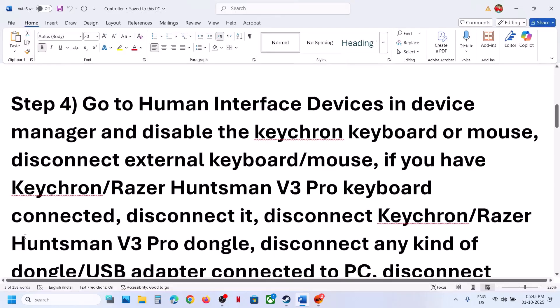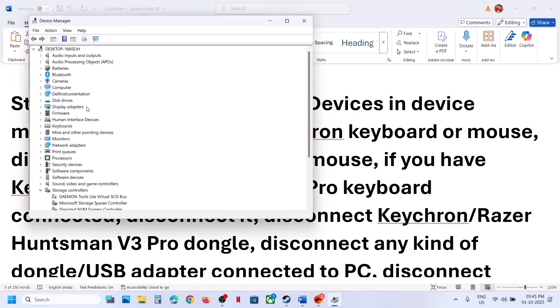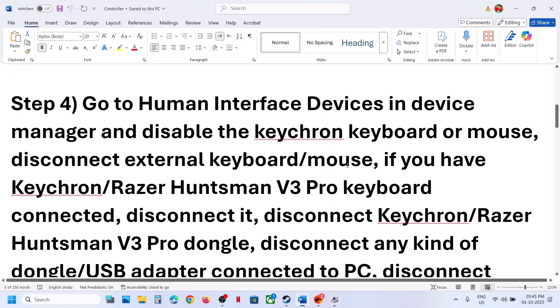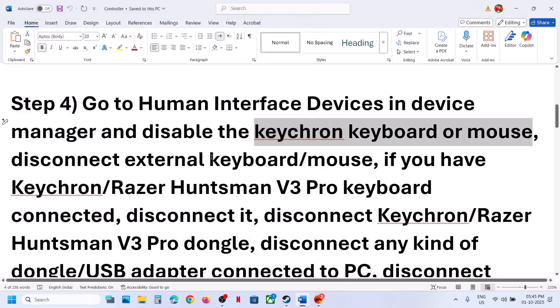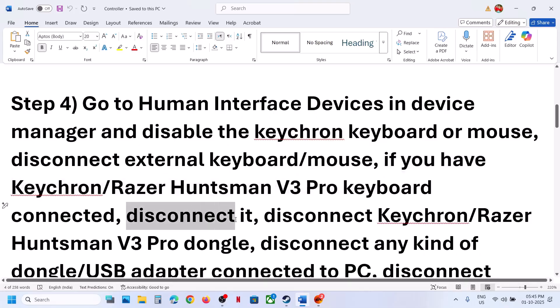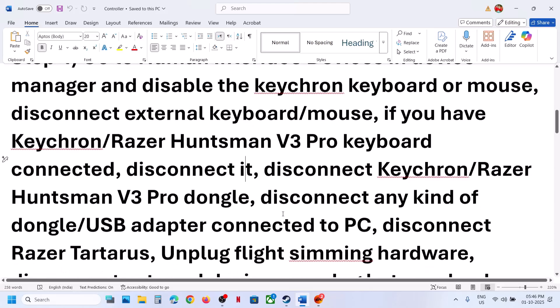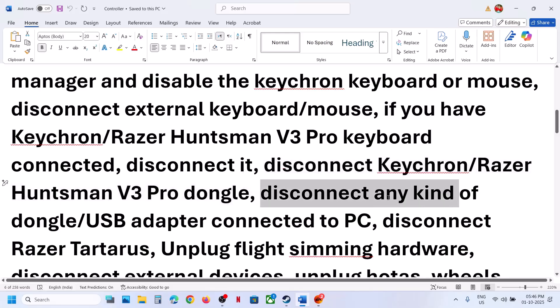Go to Device Manager and expand Human Interface Devices. If you find any controller you are not using, or entries for a Razer/Keychron keyboard or mouse, right-click and disable them. Disconnect any external keyboard or mouse from the computer. If you have a dongle for a Keychron or Razer Huntsman keyboard, disconnect it too. Then relaunch the game.